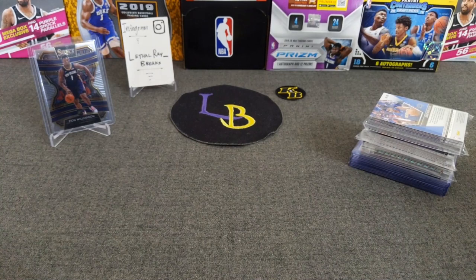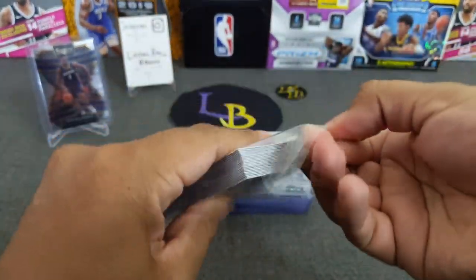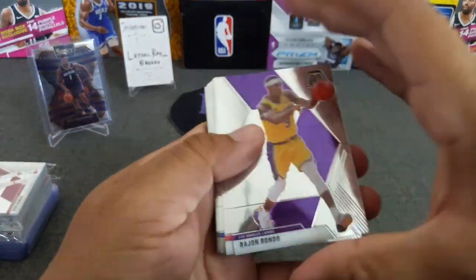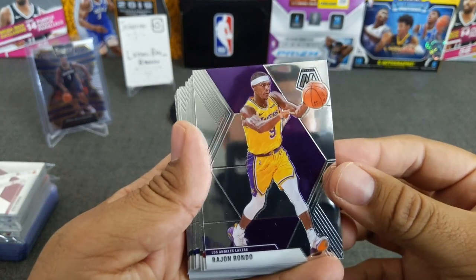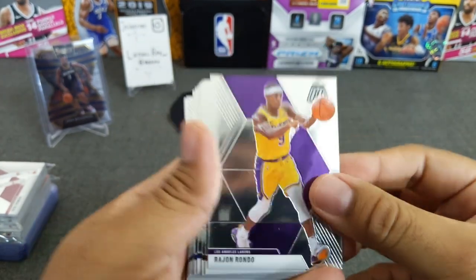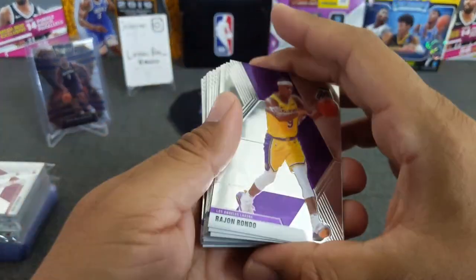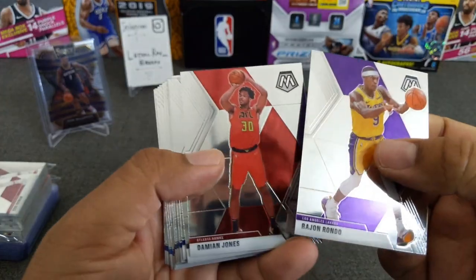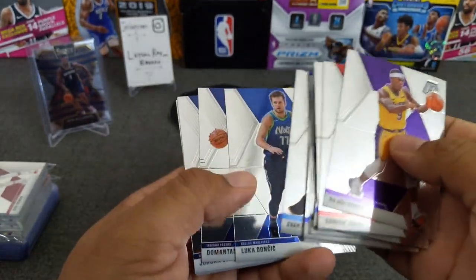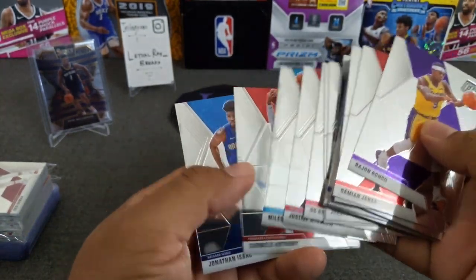Now we'll move on to Mosaic Basketball. This is my first look at Mosaic Basketball. Let's go ahead and check these out. This is the base here — compared to Optic, these are way more mirrory, just like straight-up mirrors on these things. Anyways, that's the look of the base. I'm sure you guys have already seen a lot of breakers doing this already. So yeah, like I said, I did four cellos of these — these are all base cards. All base for my face. Oh, there's a Luka — that one's nice. Jordan Clarkson, Kyle Kuzma, and I think the Luka was the only best base I got there.